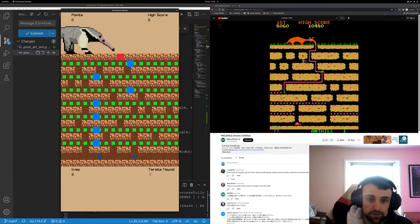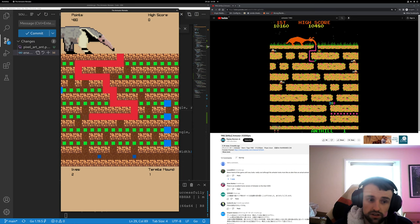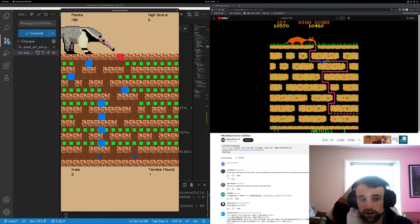It might not look like much compared to what we're seeing on the right, but we made some good progress this time. I've added improved collision detection, a point system, and I've improved the level generation. It's far superior — no more weird little gaps in it. While it might not look like much, we're making good progress.